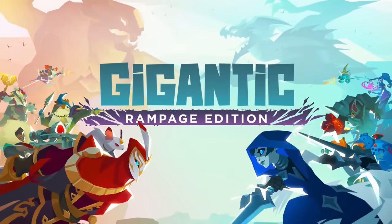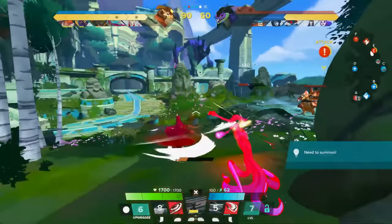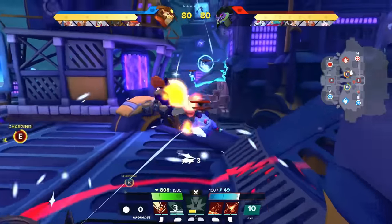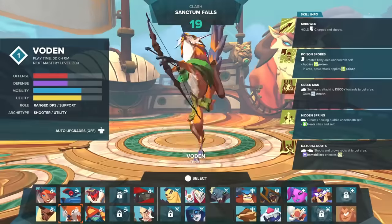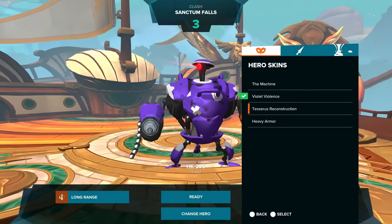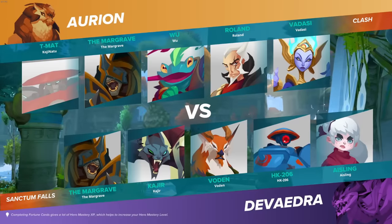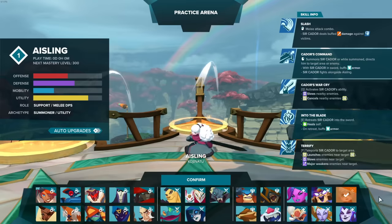Gigantic Rampage Edition is the new and refined return of the original 5v5 game from 2018. This is a third-person MOBA-style hero shooter that draws some similarities to Overwatch, with a unique cast of heroes with abilities, objective-based maps, and a lot of strategic depth in hero compositions. When Gearbox Publishing decided to sponsor this video, I figured I'd get the ball rolling with one beginner build for every hero, going in alphabetical order, beginning with Ashling.